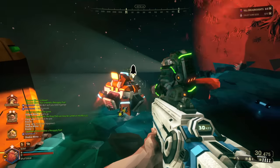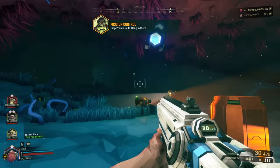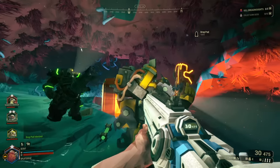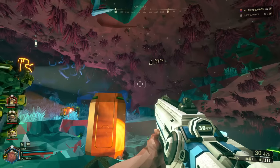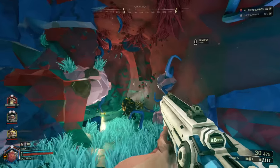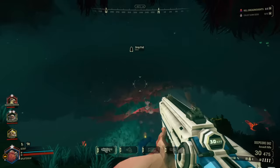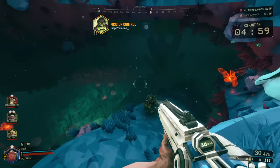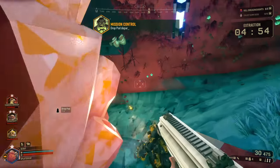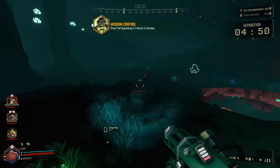We push the button — this will call the drop pod, and we've got to make a mad dash while a massive bug horde chases us. The mass of the horde goes up with the difficulty you're playing on. The drop pod is 130 meters that way — that's not actually that far. Our Driller has really good spatial awareness. Drillers really have to be aware of whatever is happening on the map.